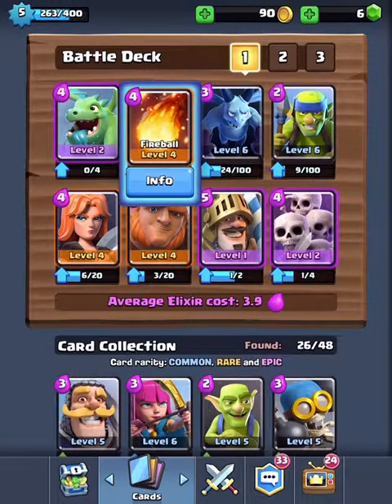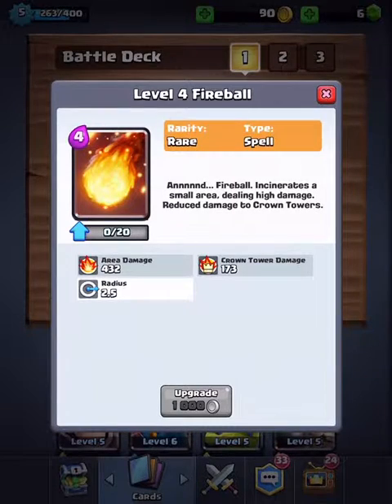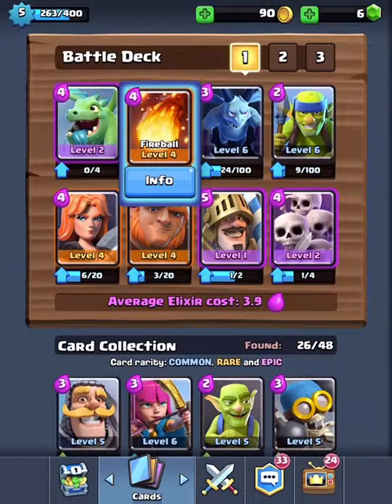Next up we have the Fireball, which I just use to take out towers when they're at like 100 hit points. It's level 4 and it costs 4 elixir.